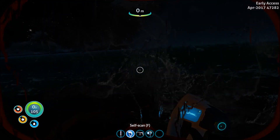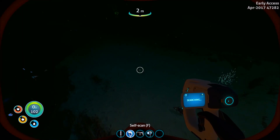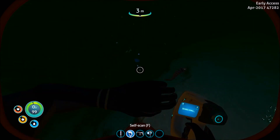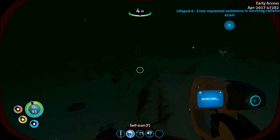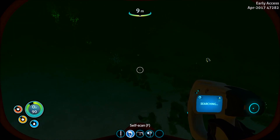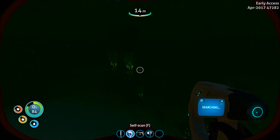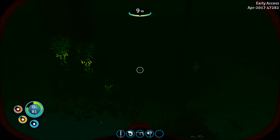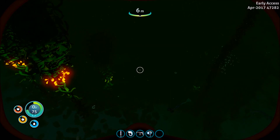It seems to be more randomized now where you find the blueprints. Before I was like, you had to go to this or that biome to get certain blueprints. But it seems a little bit more random now. Didn't we go through one of these grassy biomes when we went there last time? I'm so gonna get lost.